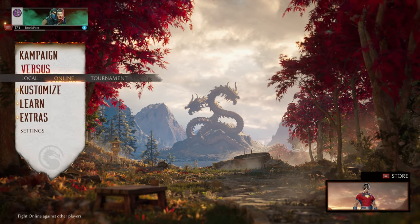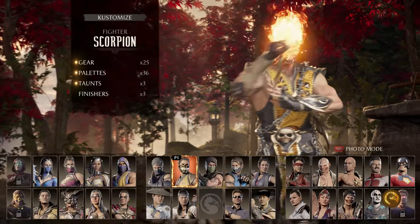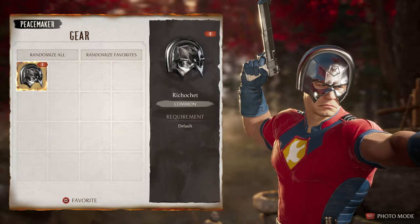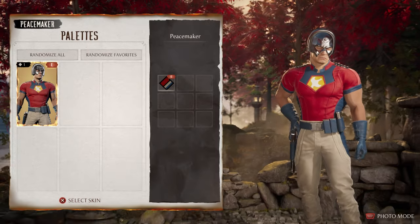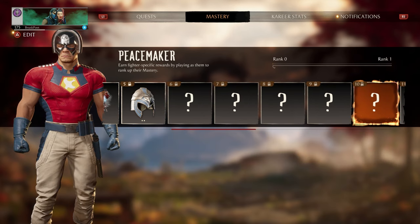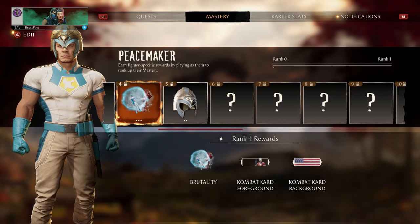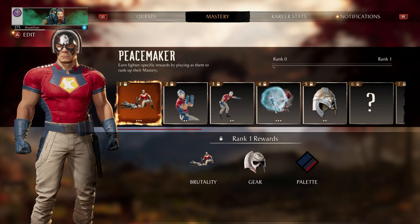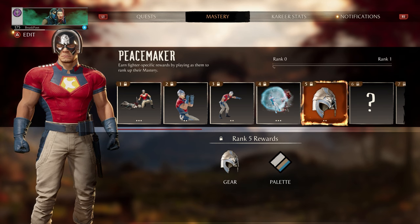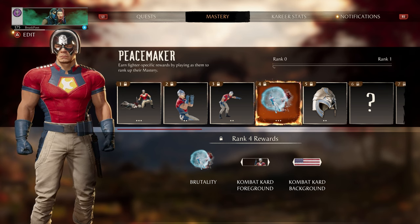I also want to cover Peacemaker and his customization. His gear is his helmet, and his skins are just his outfit variations, like other DLC characters. Peacemaker has 20 character mastery levels — not 35 — which is expected for DLC. Through mastery you unlock taunts, brutalities, palette options, concept art, more gear, more palettes, and combat card backgrounds and art for your character icon.